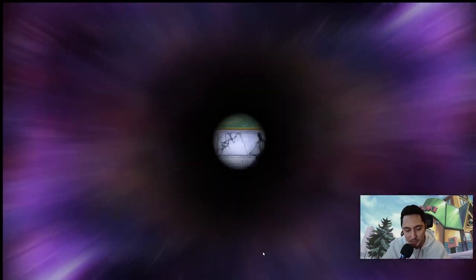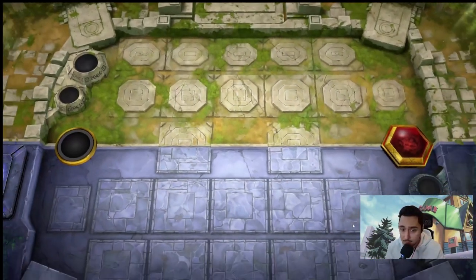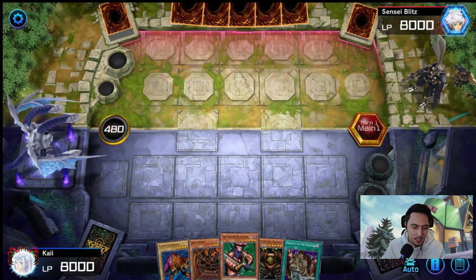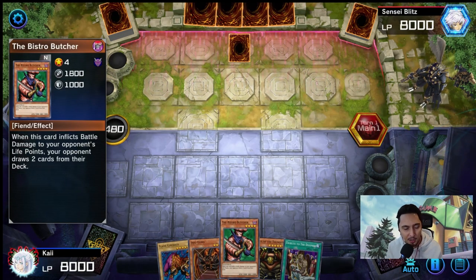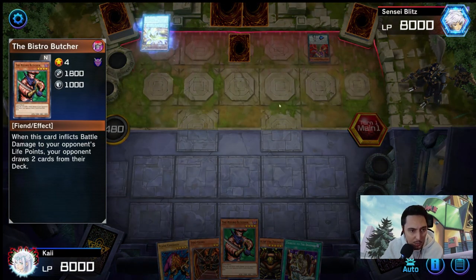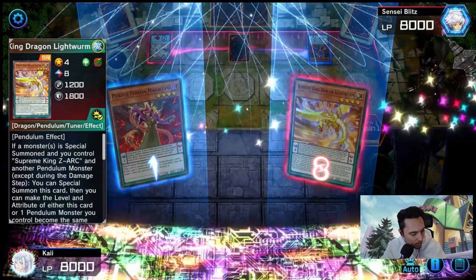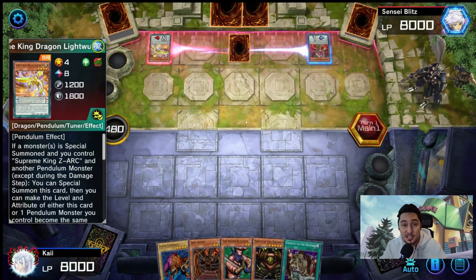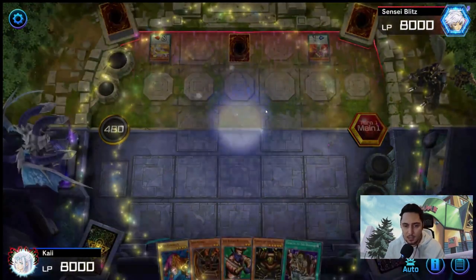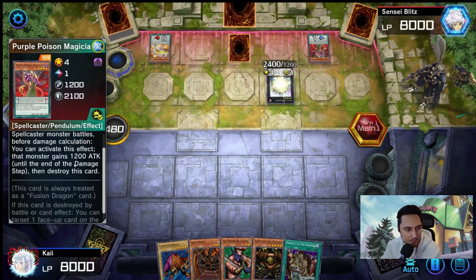Game 2: opponent is Sensei Blitz. We draw Jirai Gumo — not bad. We have Tribute to the Doom and Bistro Butcher — it's a free Pot of Greed for them, but it's 1800 for four stars so we have to include it. Opponent is playing Pendulums: Purple Poison Magician, Supreme King Dragon. He summons everything onto the field and makes XC's Time Star Magician. Jirai Gumo's 2200 attack isn't going to help against that.